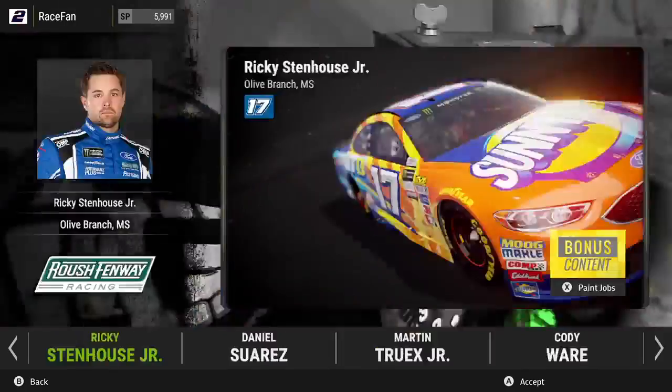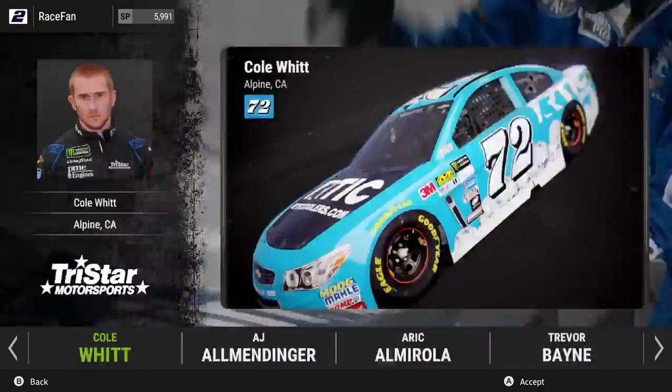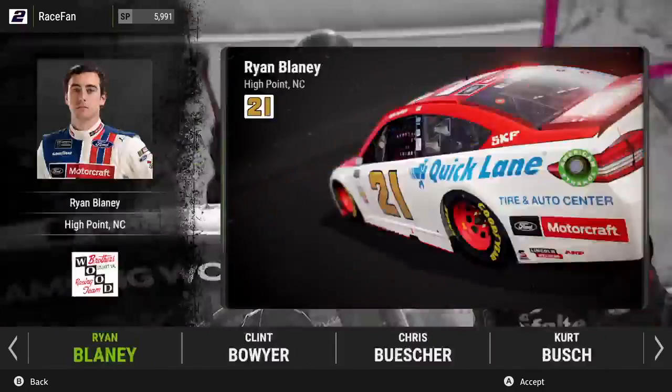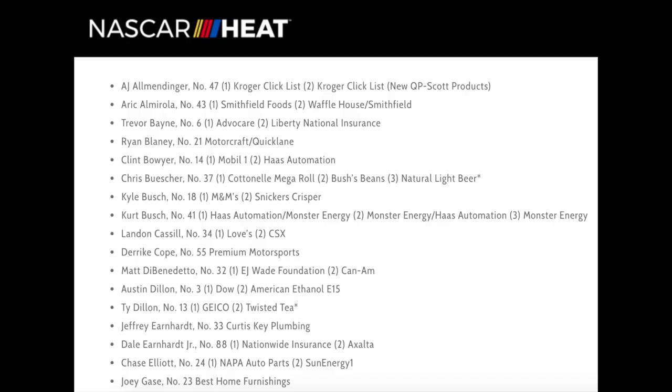For those of you over 21 you'll be able to see it. You can see many of the confirmed drivers here: Daniel Suarez with his two paint schemes, Martin Truex Jr. with a couple, Cole Witt is in the game, AJ Allmendinger as well. So the confirmed list: AJ Allmendinger with two paint schemes, Eric Almirola two, Trevor Bayne two, Ryan Blaney with one at the moment, Clint Bowyer with two, Chris Buescher with three — the third is age-gate restricted because it's a Natural Light beer scheme.